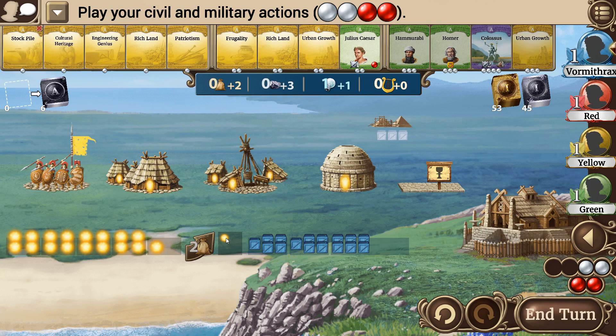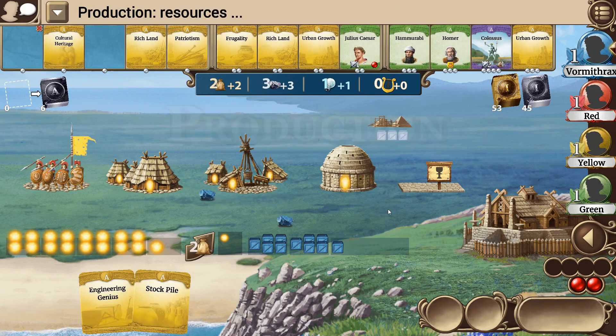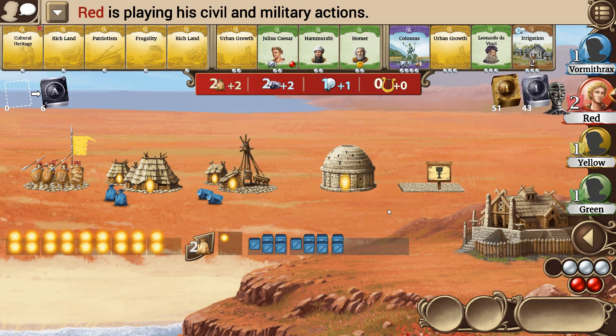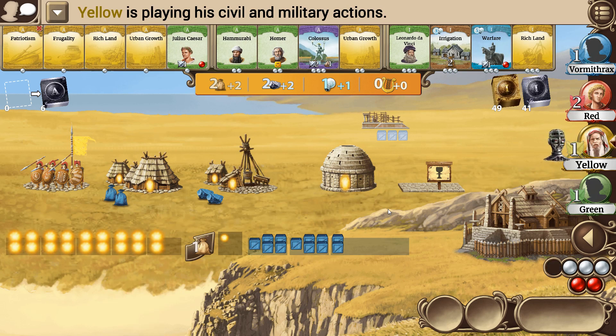I don't have the resources to upgrade, but I want to keep him as an idle worker in case a politics card comes up that needs one. So two more actions — I think I'll grab Engineering Genius and Stockpile, and end the turn. I'm going to try to get those Pyramids up just as quick as possible so we can gain the benefit.